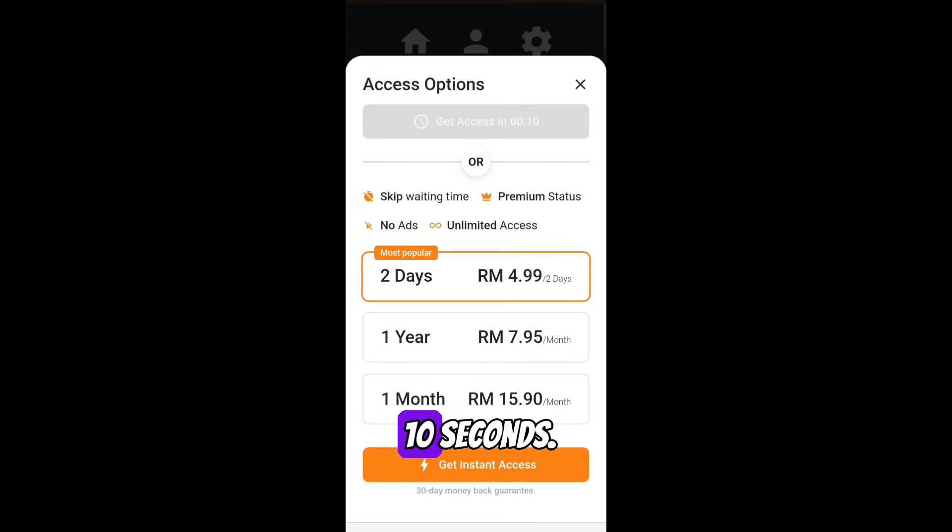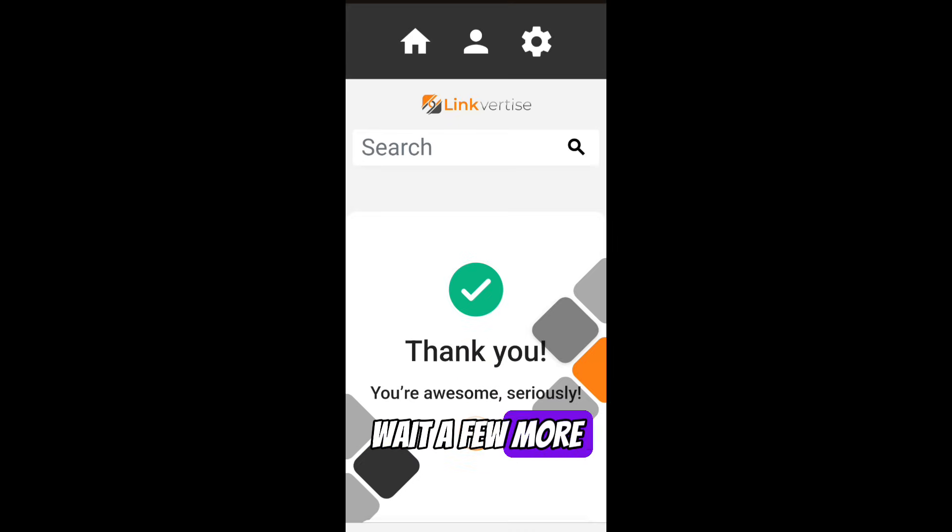Click skip and wait 10 seconds. Then click 'Get Key System' again and click open — it'll send you to the final page.